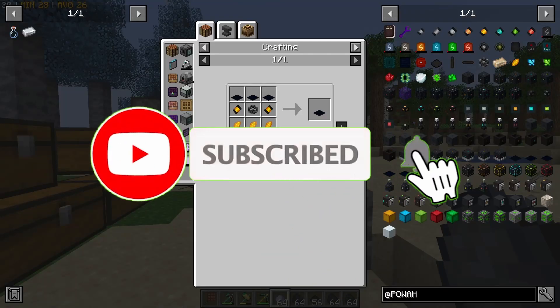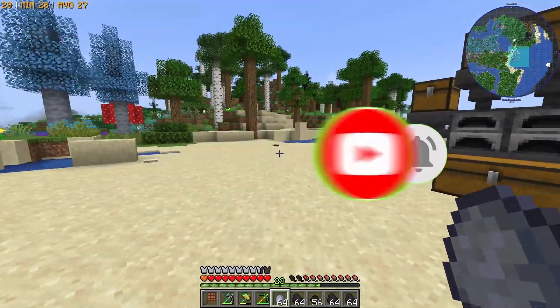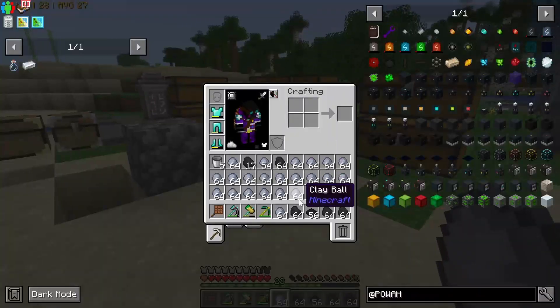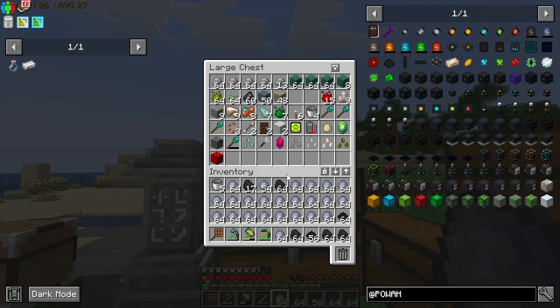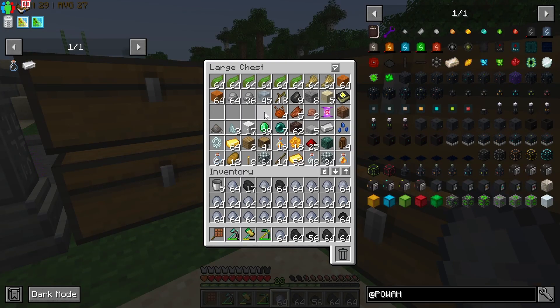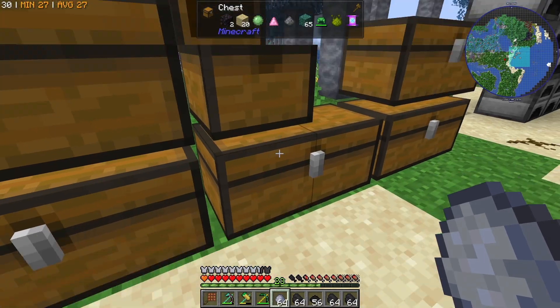Alright, what is up everybody, here with another episode of All The Mods 9. We have a few things we need to do that are of significant importance for progressing through the game. One of which is power.